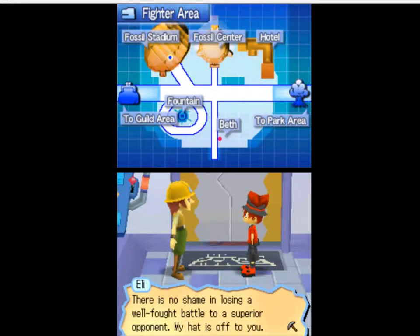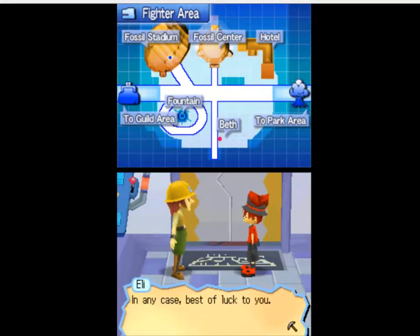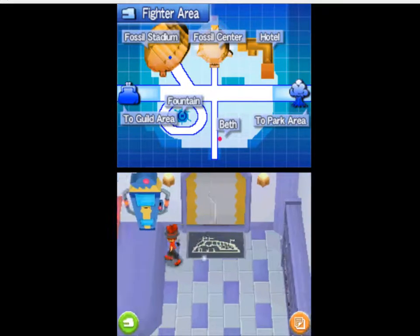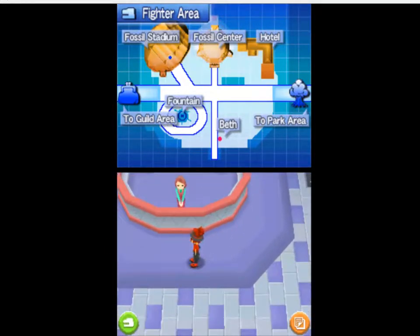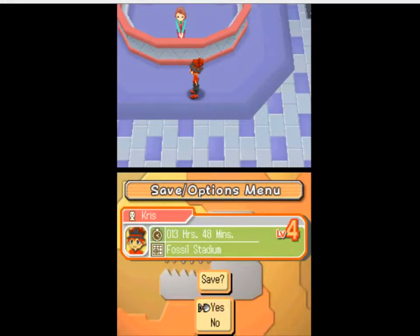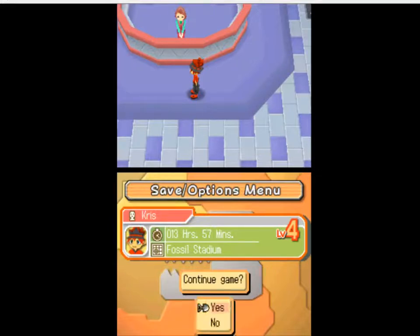The opponent says: 'There's no shame in losing a well-fought battle to a superior opponent. My hat is off to you! I look forward to our next encounter when we both may have progressed further. Best of luck to you!' Alright, with that I'm going to save so we can come back to this spot later.